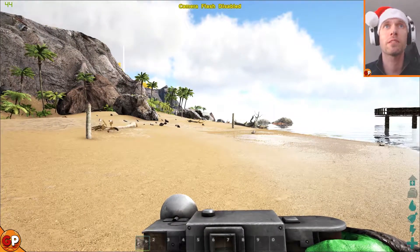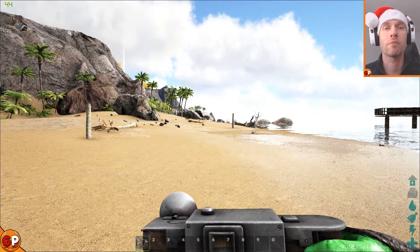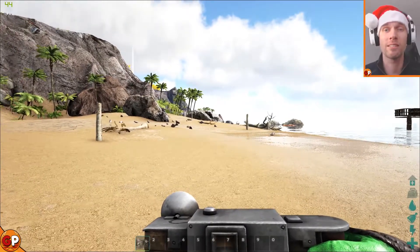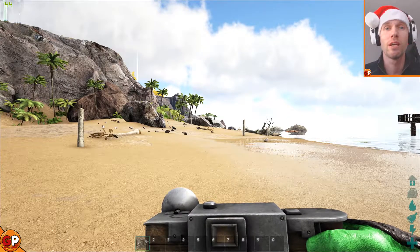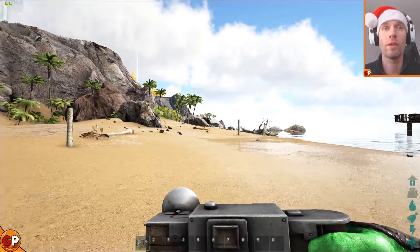If you press the fire button while standing normally, you'll be able to see at the top of the screen it says camera flash disabled. Press it again — camera flash enabled. So you are able to take pictures at night time with a bit of flash. I'm going to be looking at taking photos in the middle of the day without flash, and photos at night with flash.